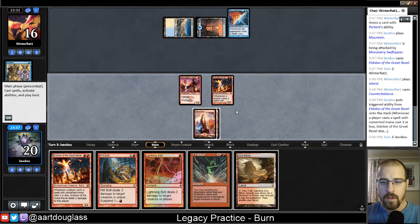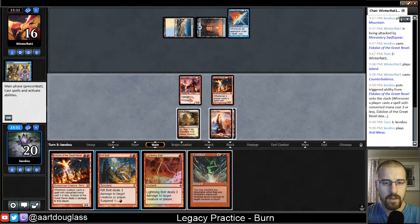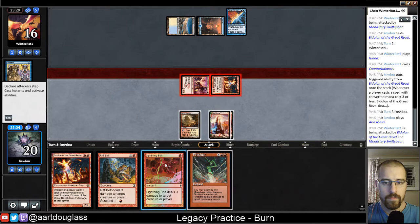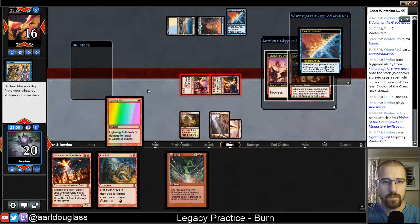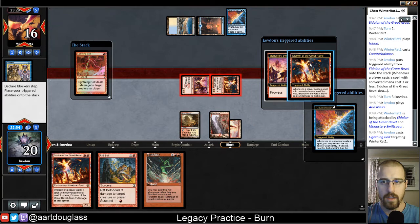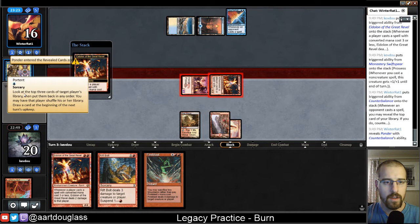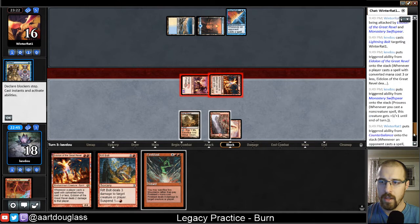Now any cards that they want to use to manipulate the top of their library are going to probably deal them damage from the Eidolon. So I think right now we probably just want to cast the other Eidolon and maybe suspend Rift Bolt, though I could Lightning Bolt this turn and get an extra damage with Monastery Swiftspear. I think it's going to be harder for them to Counterbalance a Rift Bolt than a Lightning Bolt, so I actually think I'm going to Lightning Bolt this turn. We'll see if they have a blind flip — so it is a Ponder. Actually with Portent, maybe they purposefully put a one CMC on top because they know they're playing Burn.